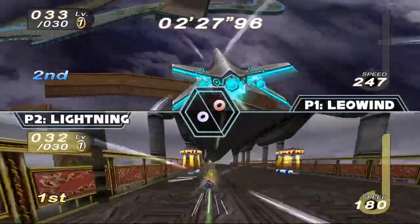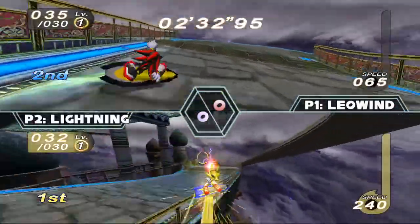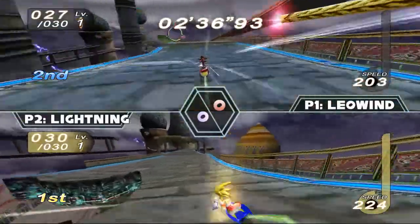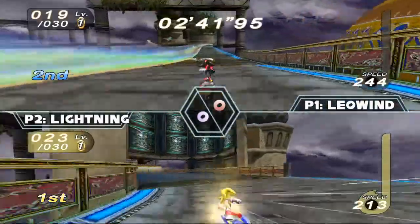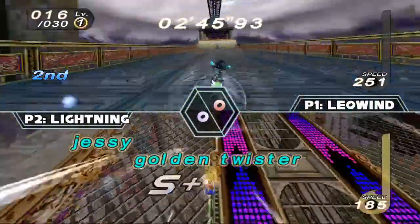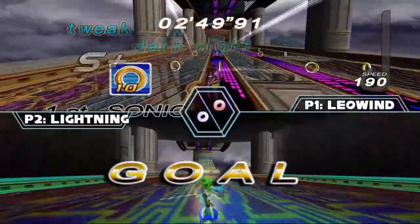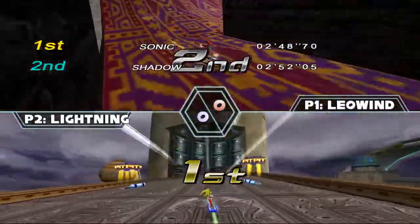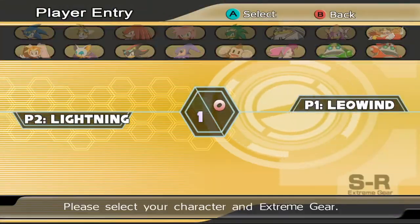Lightning able to reach the ring path before Leo once again. Lightning taking the grind rail to conserve rings — very smart. Missing the grind rail is going to cost Leo here, losing speed and time. Lightning barely able to catch up to Lightning's turbulence, almost falls off because of the turbulence again. And Lightning closes it out — Leowind is not able to make up the deficit, and Lightning takes the first win.